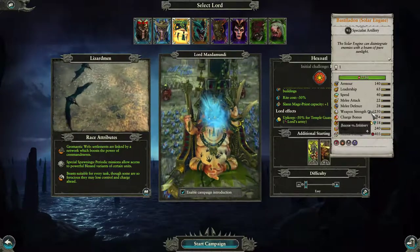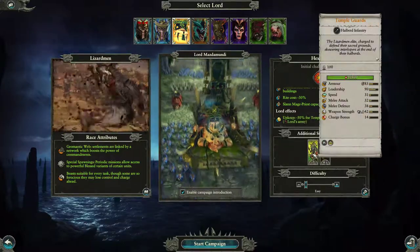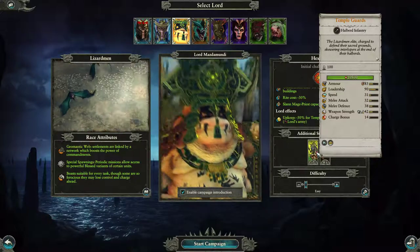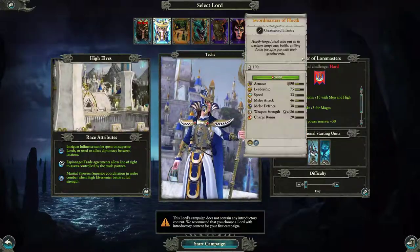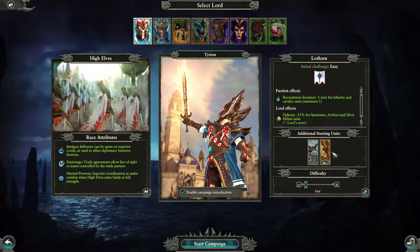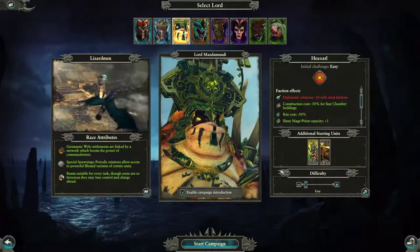Looking at the melee attack stats — ton of health, whoa, that's crazy. 10,500 — they've got crazy health. I think I covered everything here. Sweet.